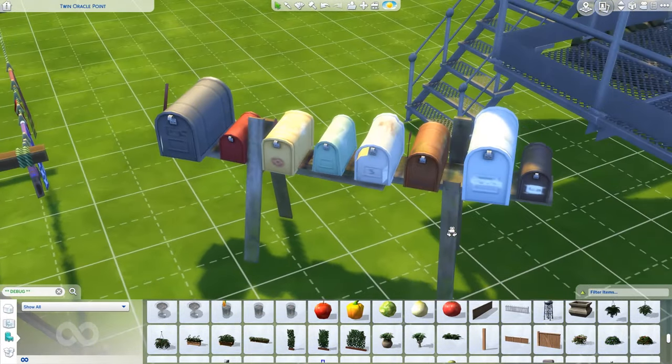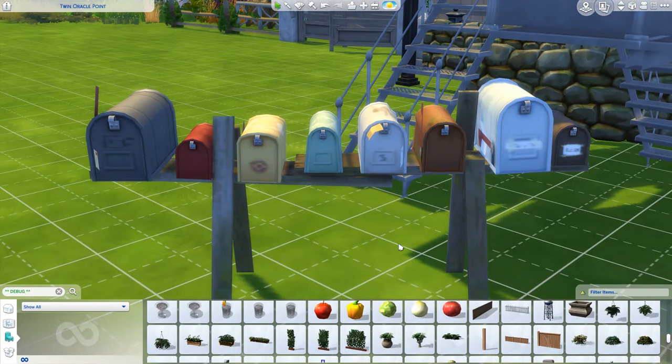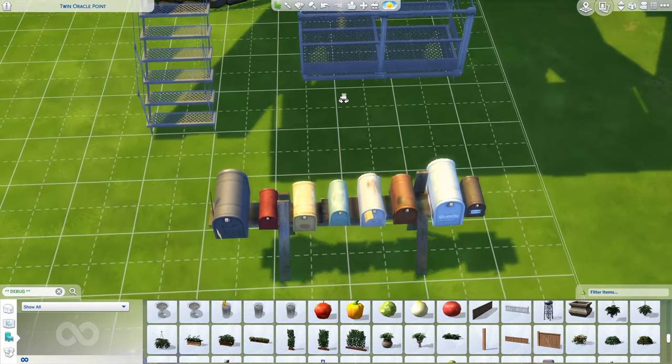If you make any lot that has multiple apartments - I know apartments aren't exactly a thing in The Sims, you can live in San Myshuno but you can't really build an apartment building yourself, though technically you can - this would be perfect for that. With this, eight single Sims could be living in the same apartment building and they would all have their own mailbox.